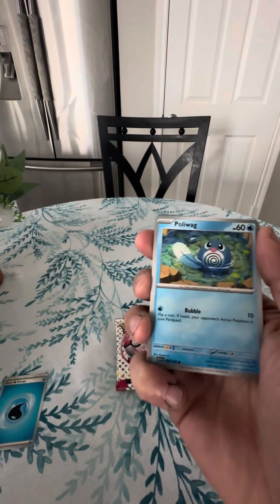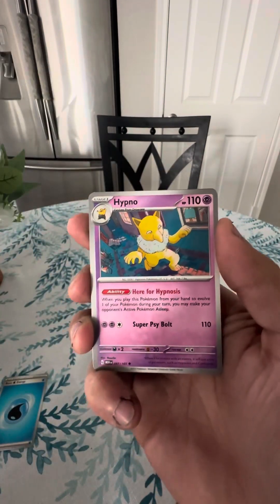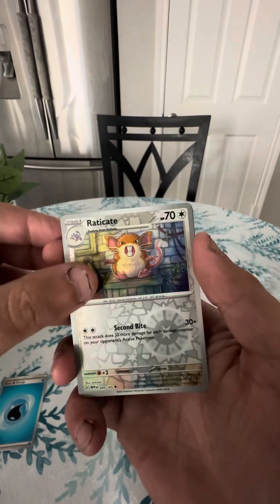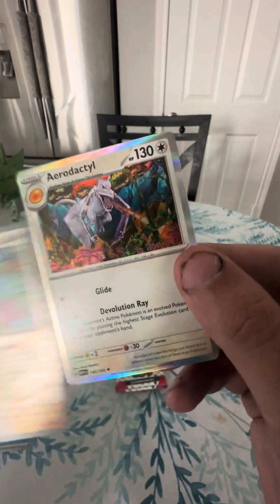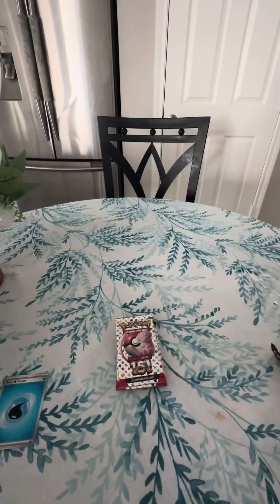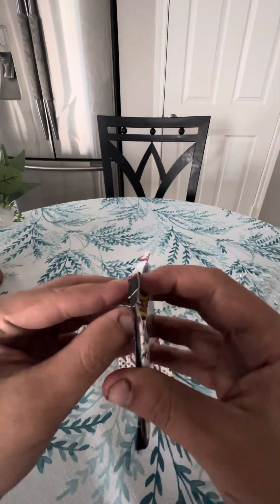Kakuna, Polywag, Ponyta, Hypno, Polyraft, Pidgeot — let's see — we got Ditto and we have an Aerodactyl. That Ditto's pretty cool.